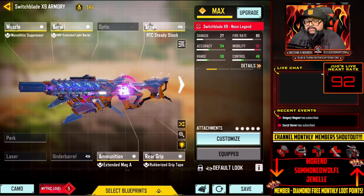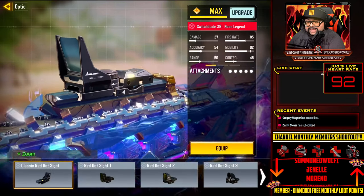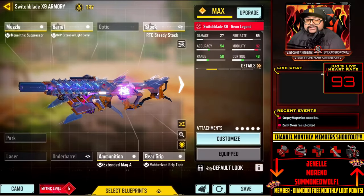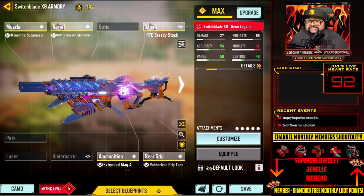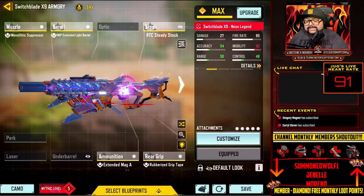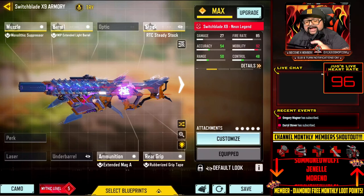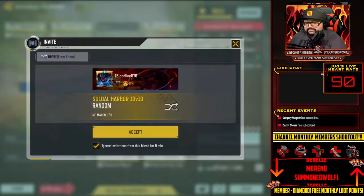Here's why people say this is pay-to-win: every single mythic weapon has a built-in iron sight, so you don't need to use an attachment slot for an optic. That frees up an attachment slot for something else, making your gun even more powerful. The iron sights on each mythic are the best in the game. If you're spending $400, you should definitely get a benefit.